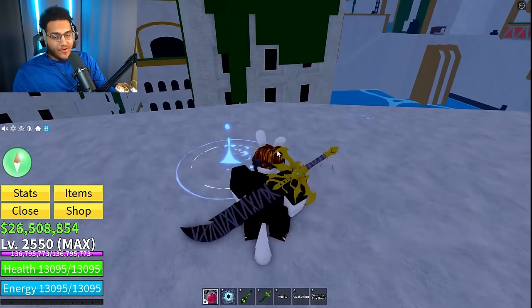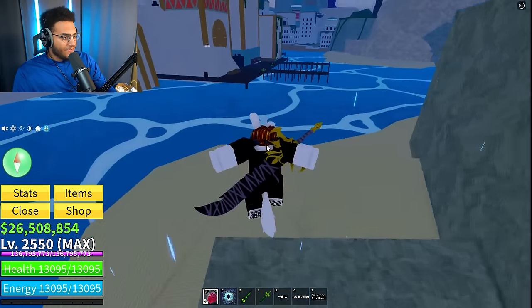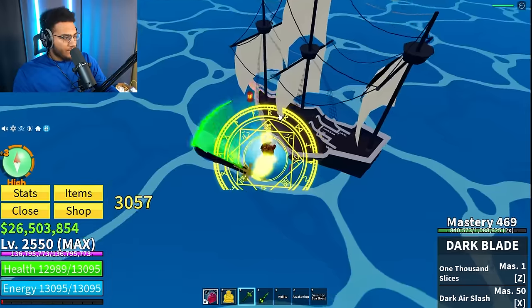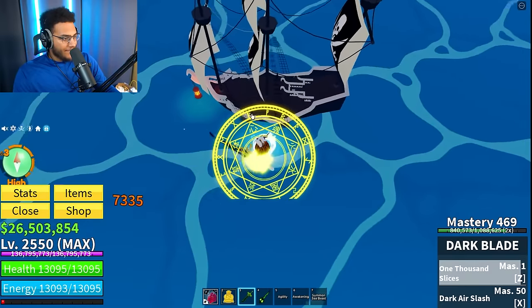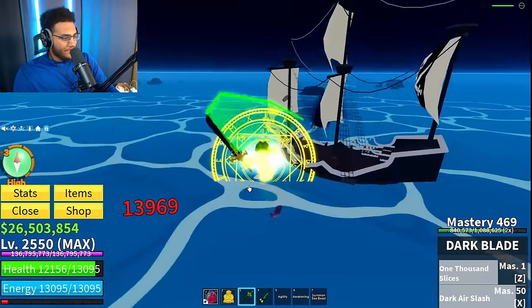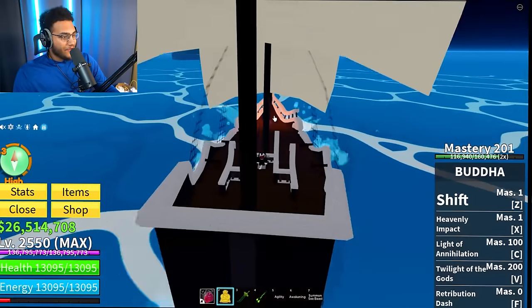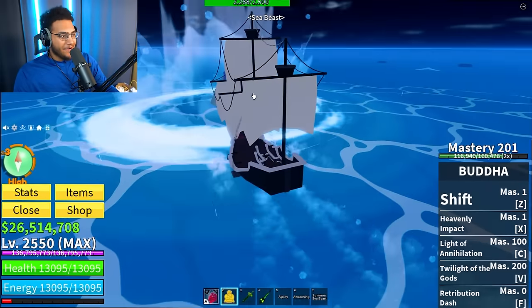I think you can see where this is going. We're going to have to set out to sea and try to farm these materials. Now what we've got to do is fight these sharks and get the shark teeth. We're definitely going to need more materials, so we're going to have to stay out here for a long time and farm. We're going to have to fight sharks, piranhas, ghost ships, terror sharks — all of the above.